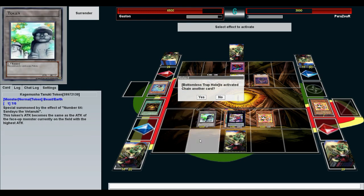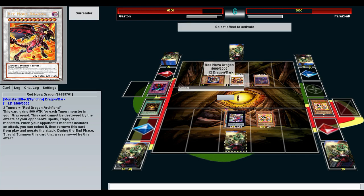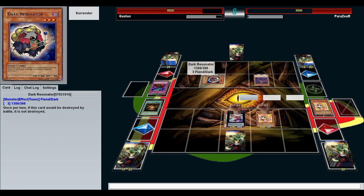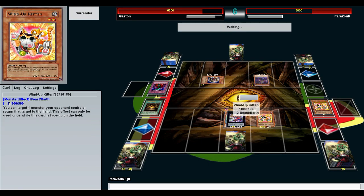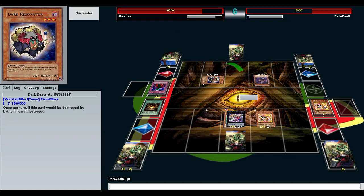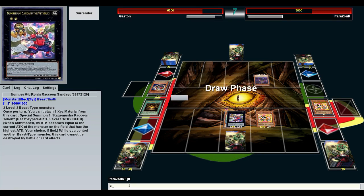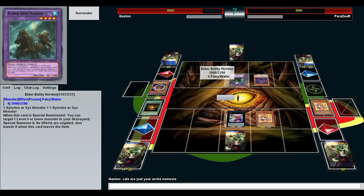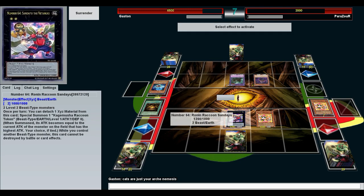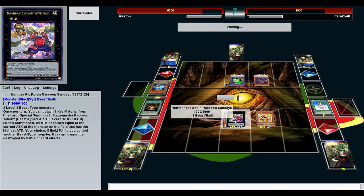Bottomless Trap Hole — you fiend, you foolish fiendish fool. I can still do this. Once per turn, if this can be destroyed, it is not destroyed. So let's just go ahead and wipe this out — we'll get it with two attacks and then he just has the level 1 tuner. Cats are just your arch nemesis, man. He got a Norton — good. He's going to try to do a thing but I'm going to be like — nay. Granted, that gives him 400 extra attack but that's fine.